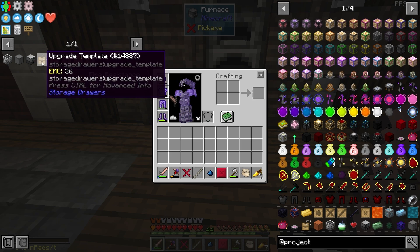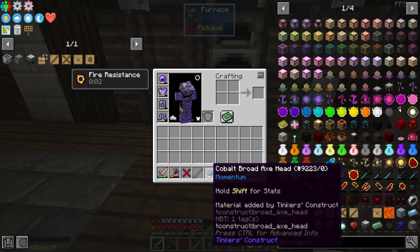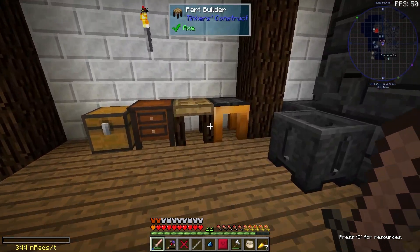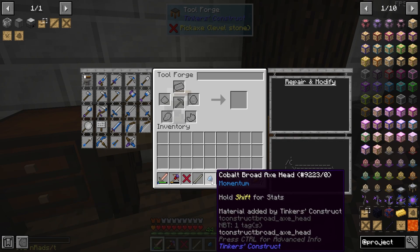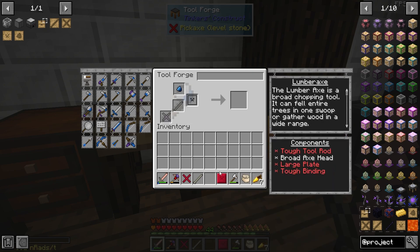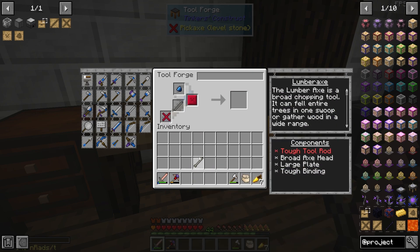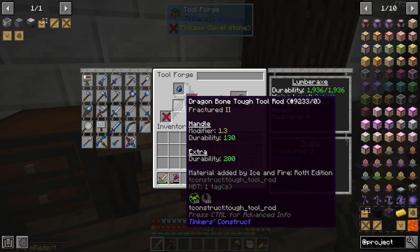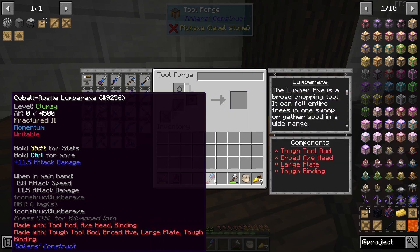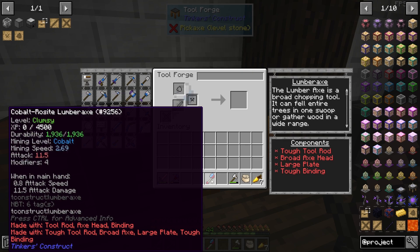To store all those items we're going to use storage drawers. They're going to need a lot of wood, so I figured I'll make a lumber axe from Tinkers. I made it with cobalt for the head — that's the fastest we have — roseite for both the large plate and the binding because they add modifiers, and dragon bone tough tool rod for the handle for its decent durability and modifier value. So there we go — cobalt roseite lumber axe.